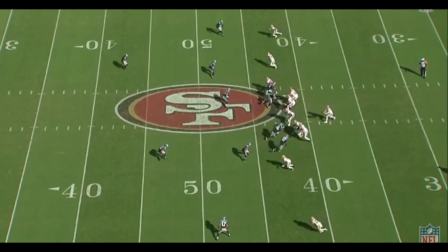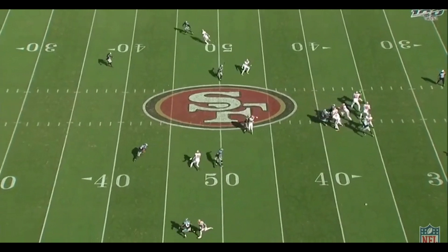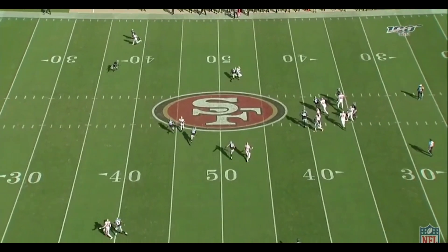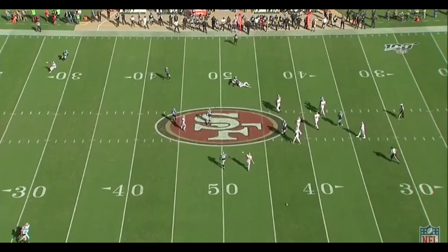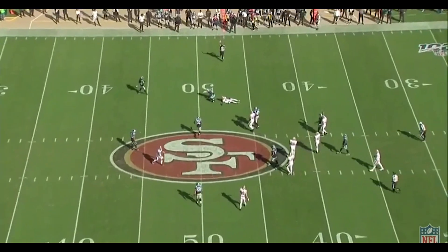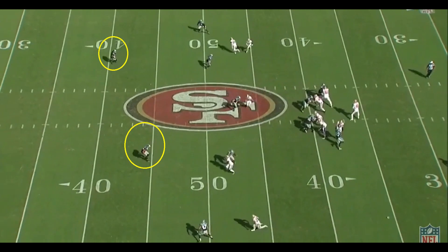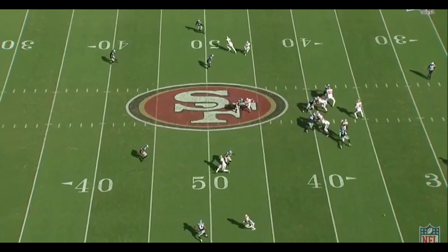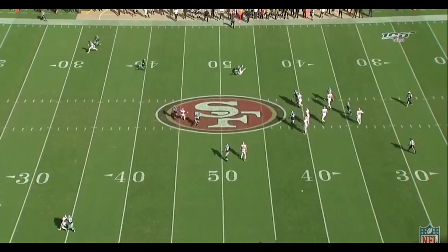The variation here is that instead of running a standard shallow crossing route, Sanders is going to run an option route, where if it's cover three he'll keep running the shallow cross, but if it's cover two he's going to sit his route down and break outside, creating an Ohio concept with the outside vertical route. As Jimmy drops back, he'll see that the defense stays in a cover two zone, and from there he's going to work the outside concept with the vertical clearing out the cloud defender. It opens up enough space for Sanders on his four-yard route for a first down.